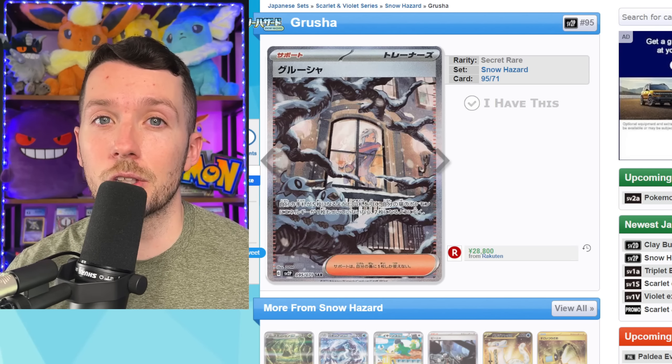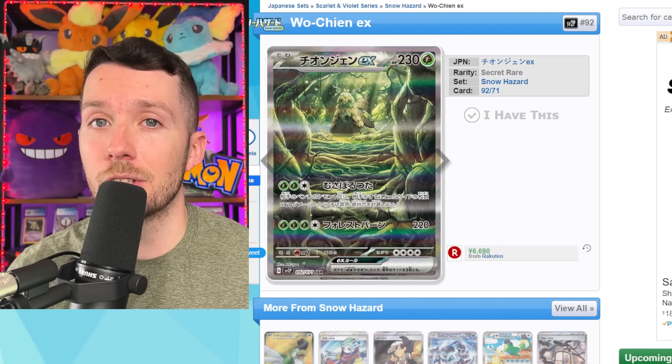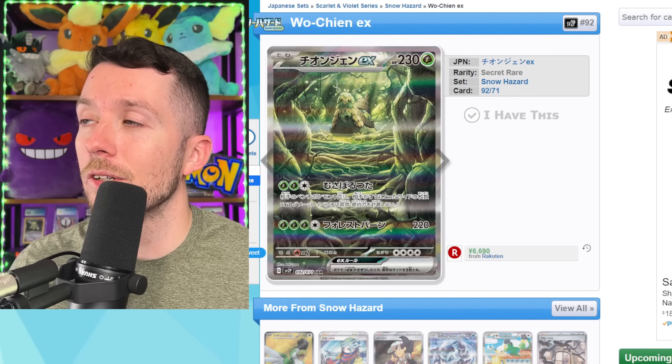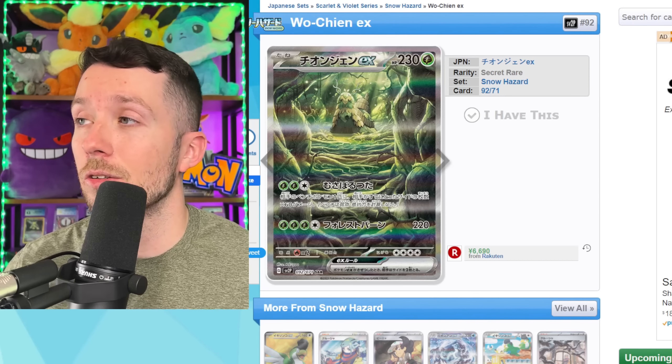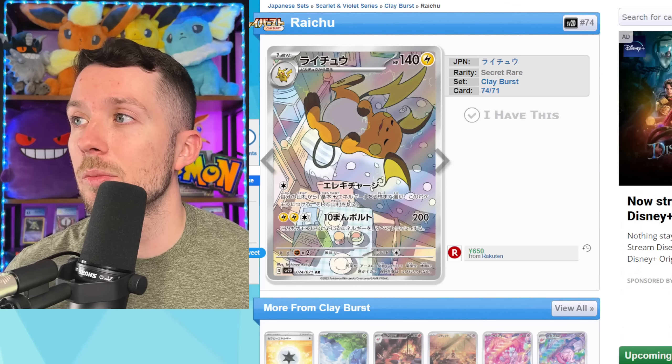We've got to talk about some of the full art trainers in these sets. This Dendris secret art rare is still selling for around $275 on eBay. I don't think this card is going to be anywhere close to that in English — as we saw with the Miriam secret illustration rare, that card was way cheaper in English. The really cool thing about Paldea Evolved is that it should have a lot of really cool trainer cards. We also have this really cool secret art rare Boss's Orders card, which is still in standard rotation, so this card is actually probably going to be really sought-after in English.